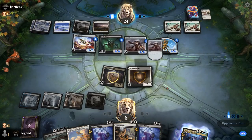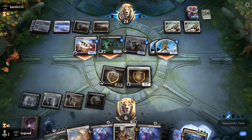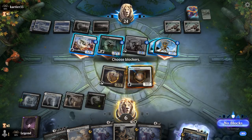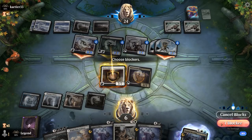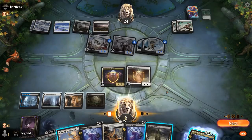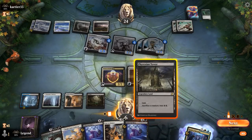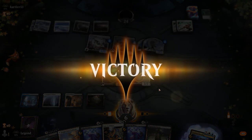Opponent is tapped out, so we'll have a few turns to kill them with the Emissary. Might as well block the Volt Scourge since the Emissary itself has protection from creatures. Just a matter of time before the opponent throws in the towel. On to the next one!